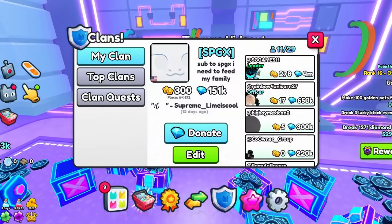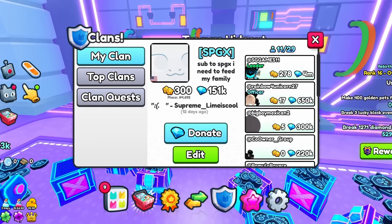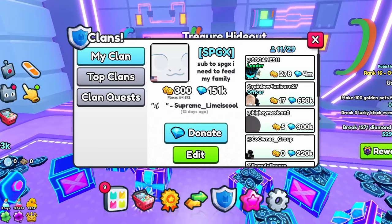On area 159, the treasure hideout is right here - you get breakable loot and this could help with clan battles. Make sure to comment down your username because I'm going to be doing some giveaways, and also if you want to join my clan let me know in the comments.